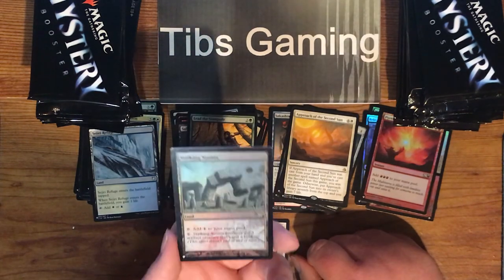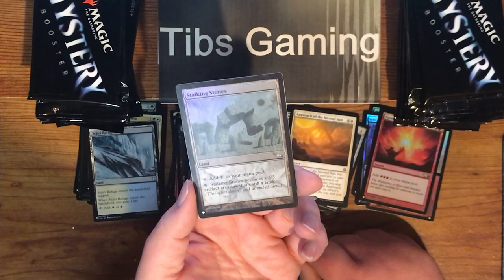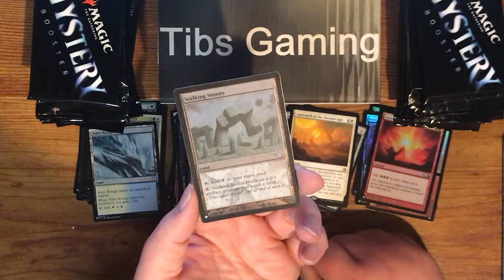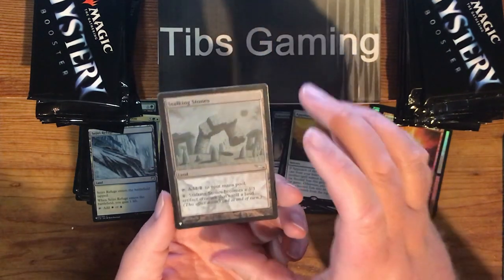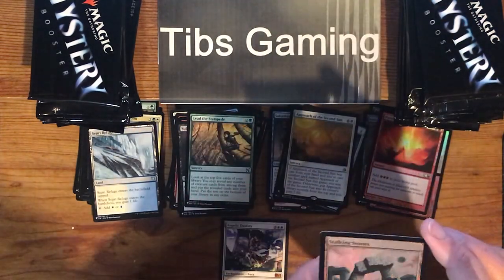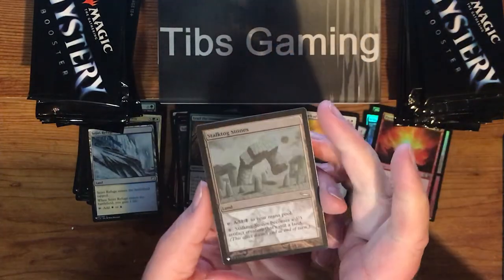Another Mirrodin foil here — Stocking Stones. Taps for a colorless. Pay six, Stocking Stones becomes a 3-3 artifact creature that's still a land. This effect doesn't end at end of turn. I guess I don't remember this card existed, really.